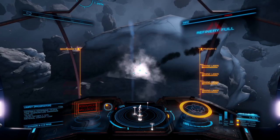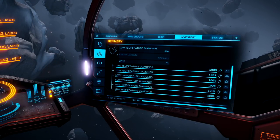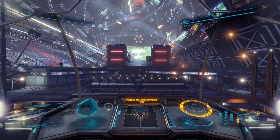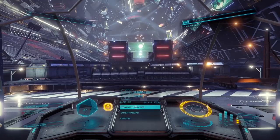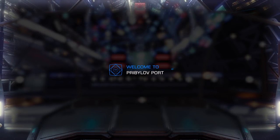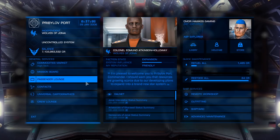Let's fast forward to the end where I wrap up this run in the Asp Explorer. It looks like we just filled up our refinery and our cargo is at max, so we're ready to head out. We made it to Pribilov Port without getting interdicted at all — this is the place offering the highest price for my low-temperature diamonds. Total time from takeoff to landing was 1 hour and 15 minutes.